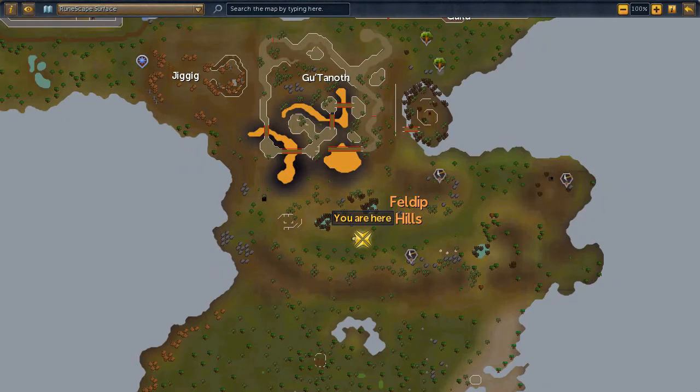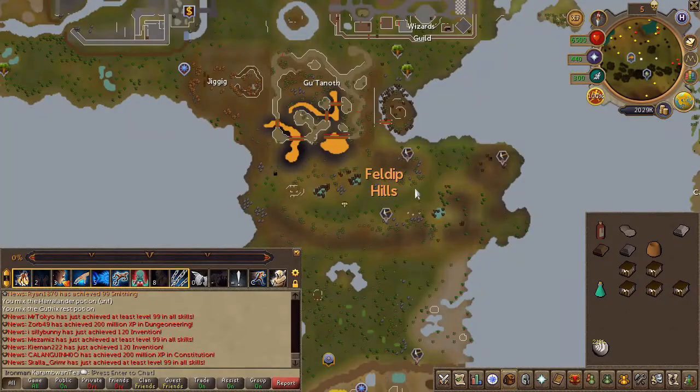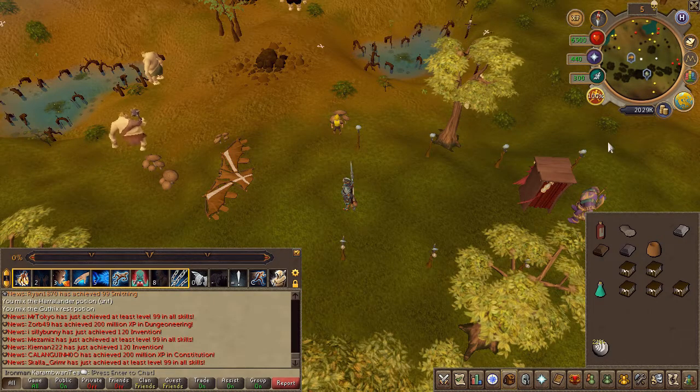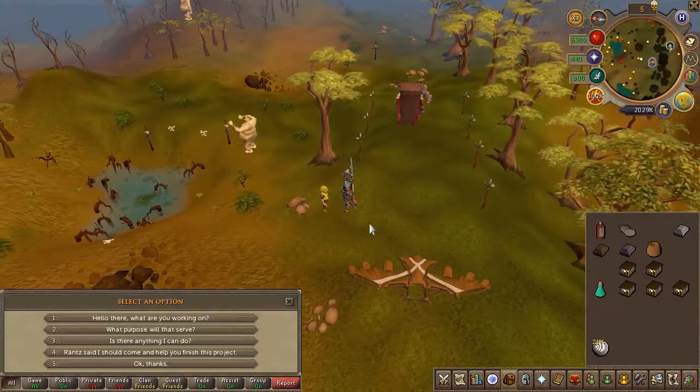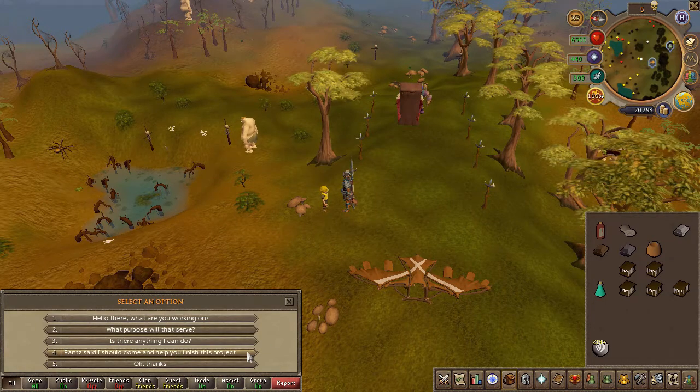Once done speaking to him, head to this area located here on the map. You will find a runway for the gnome gliders. Speak to the NPC nearby, Normandium. Choose the fourth, then the first chat option.